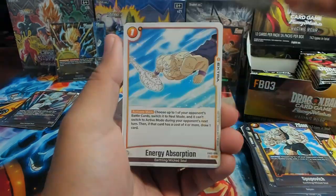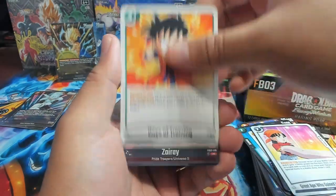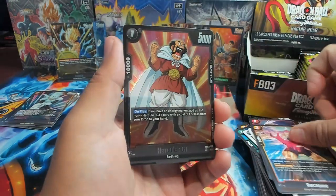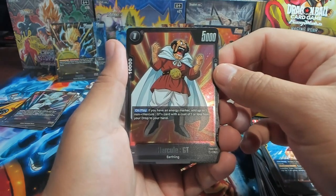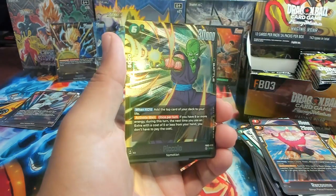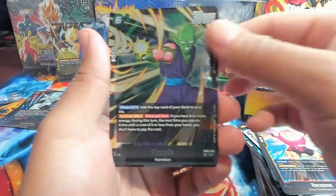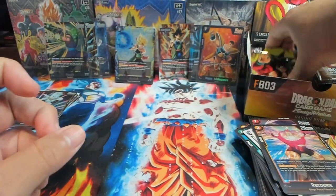We have Spopovich, Kami, Gohan going to Orange Star High, Pan, Gohan, Zorae, Roku. We have Hercule GT — on play, if you have an energy marker, add up to one non-Hercule GT card with a cost of one or less from the drop to your hand. And there we go — we got Piccolo SR, shooting the Special Beam Cannon!